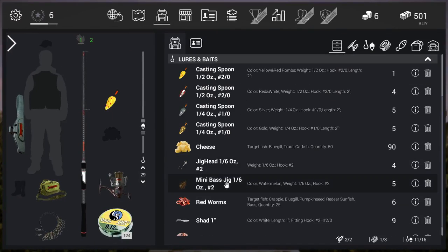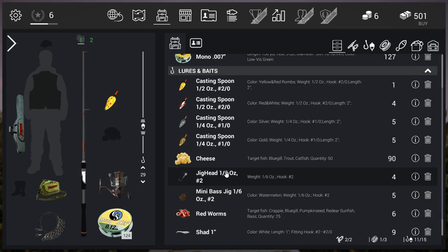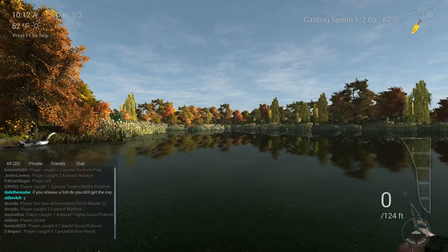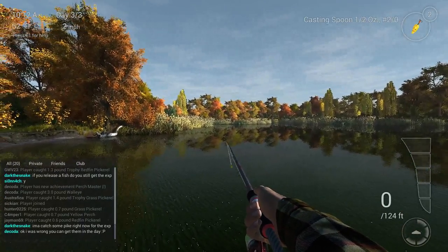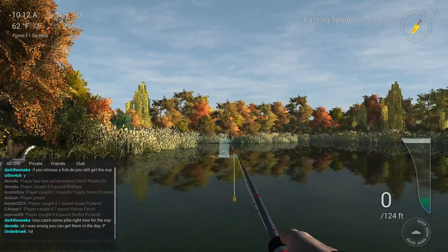These are the spoons that I use while I'm here, and I also use a jig head. Check this jig head out — it's a silver jig head, weighs six of an ounce. It tells you it's too light for the rod, but throw the shad on it and jig it along the bottom near lily pads. I hooked into a four-pound walleye and I've also hooked into a two-pound yellow perch using it. It's crazy. The bass jig works pretty well on the first area, so check that out. It's very expensive to come to Emerald Lake — if this was how expensive it was in real life, my ass would not be coming here.